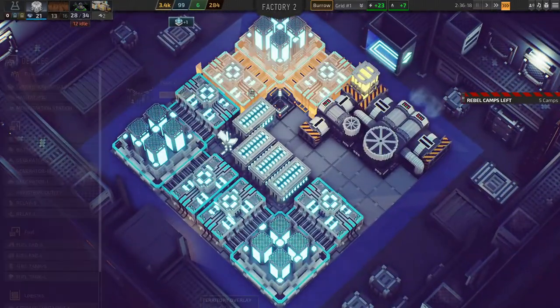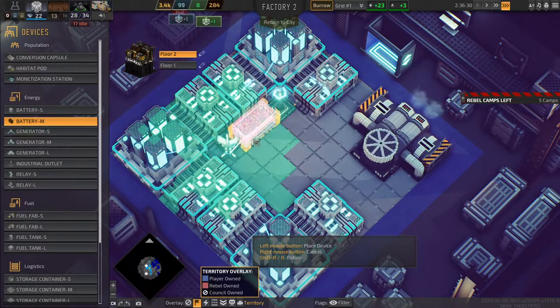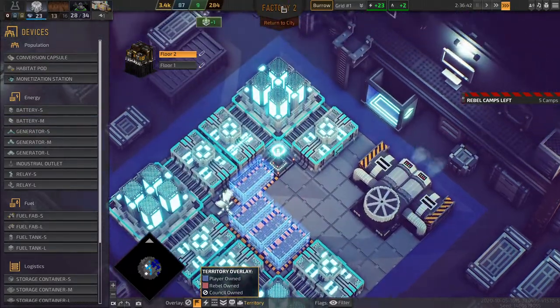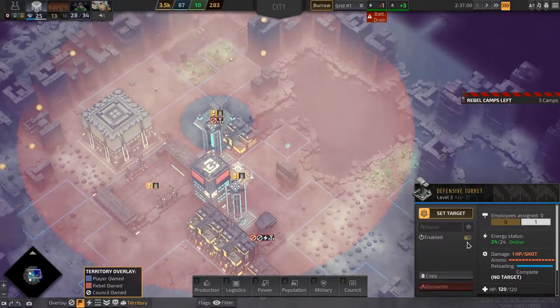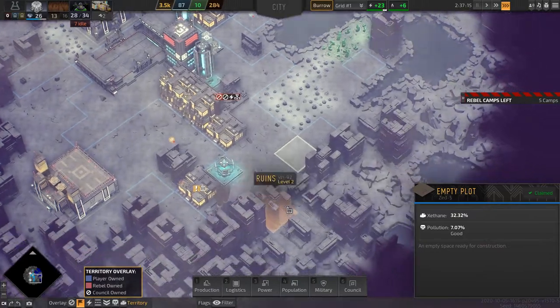And there's that last upgrade. Next, I should probably add some more batteries, because we don't have enough power generation to power both of these turrets. That should be enough to handle an attack as they start showing up again.